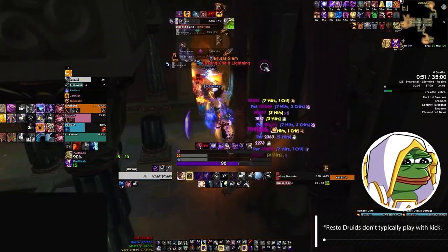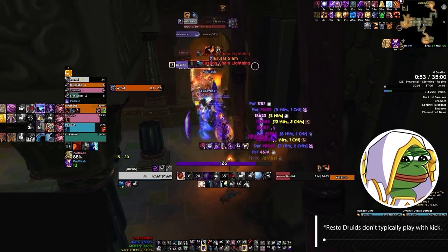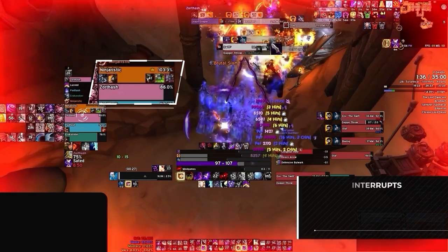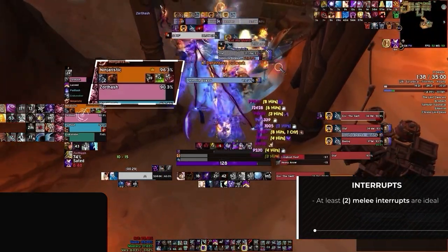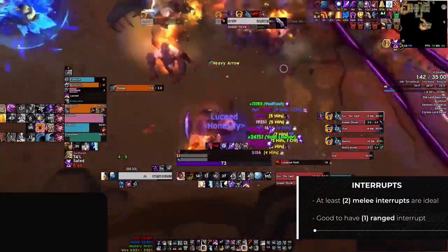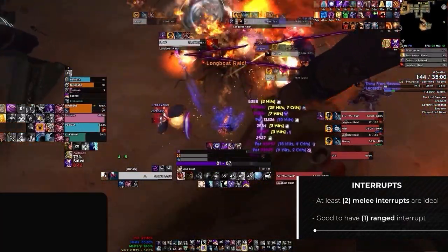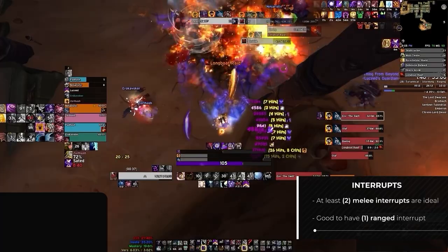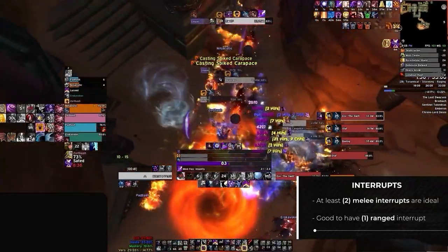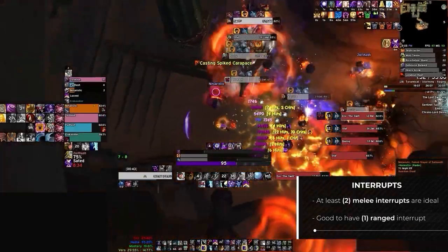With that said, we can optimize our group to have the best possible interrupt coverage. Ideally we'll want at least two melee interrupts, and while it's not 100% necessary, we'll also want one ranged interrupt. Getting two melee kicks shouldn't be too difficult since tanks automatically provide one, and even Holy Paladins and Mistweaver Monks can add additional kick coverage for the healer side of things.